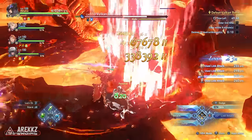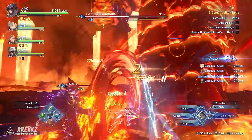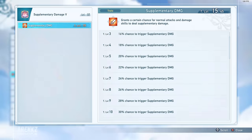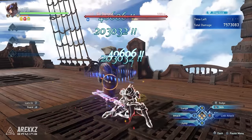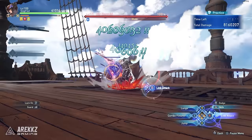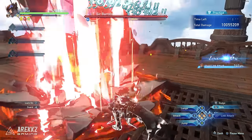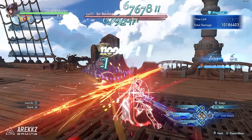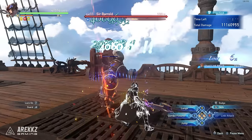Then we have the Supplementary Damage sigil. This is another one that works around the damage cap, as it gives you a chance — which goes up to 100% — to deal a second hit as you attack an enemy that deals around 20% of the original damage. Because this is a separate damage number, it kind of bypasses the damage cap, making it another essential sigil for pretty much all characters, even the more slow and hard-hitting ones like Siegfried, because it's a percentile damage of the hit instead of a flat amount.